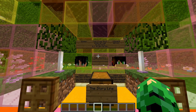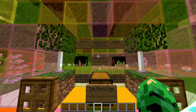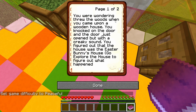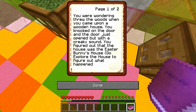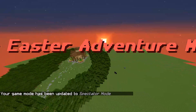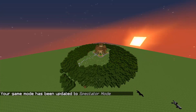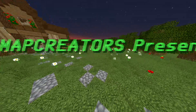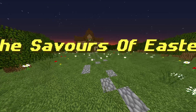The builder's note says this is their first Minecraft map. The story reads: 'You were wandering through the woods when you came upon a wooden house. You knocked on the door and it opened with a creaky sound. You figured out that this was the Easter Bunny's house — go explore the house to figure out what happened to him.' Alright, let's check out this Easter adventure map!